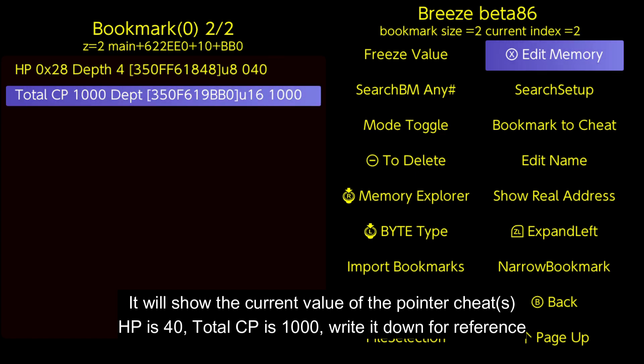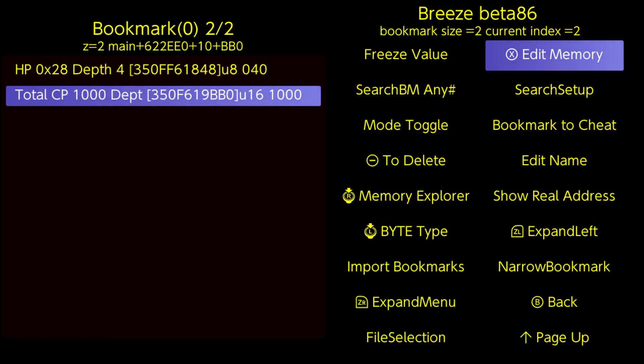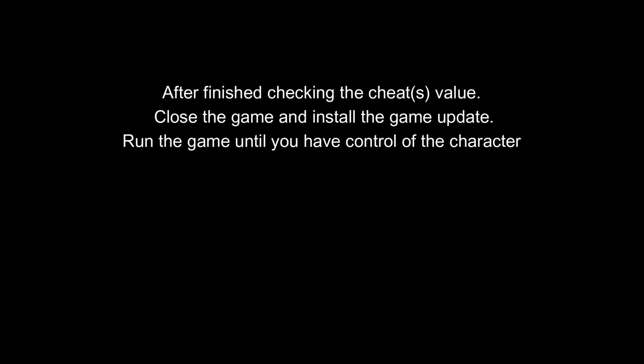HP is 40, total CP is 1000. Write it down for reference. After finished checking the cheat values, close the game and install the game update.